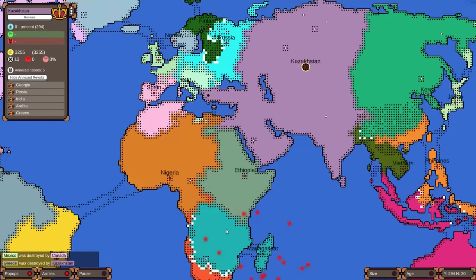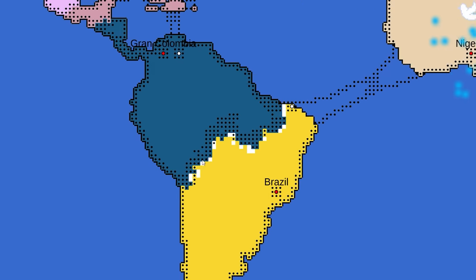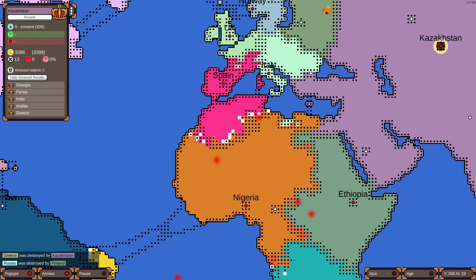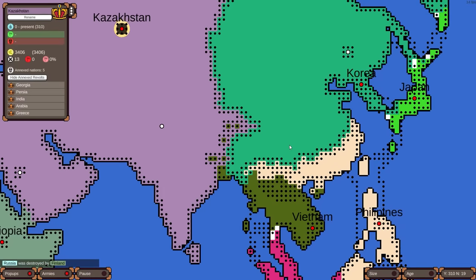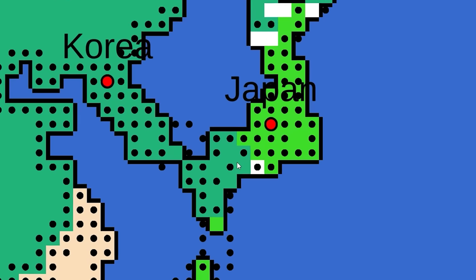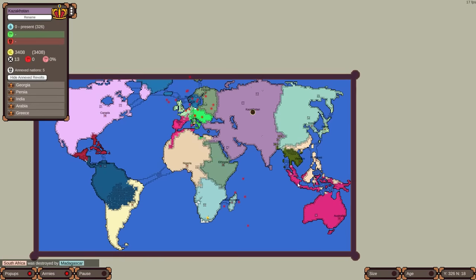South Africa might collapse — Madagascar is going after them. Peru is gone, leaving just Gran Colombia and Brazil fighting for South America. Spain is somehow still around, expanding territory in Northern Africa. Korea is going to wipe out the Philippines from continental Asia — they'll get pushed back to their islands but be safe there. Korea attempted a naval invasion of Japan but they peaced out. Philippines are keeping Australia at bay.